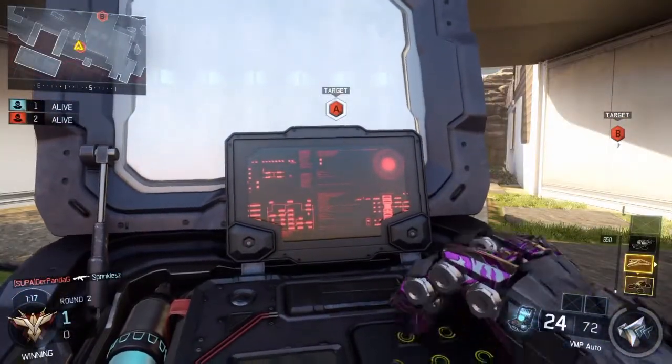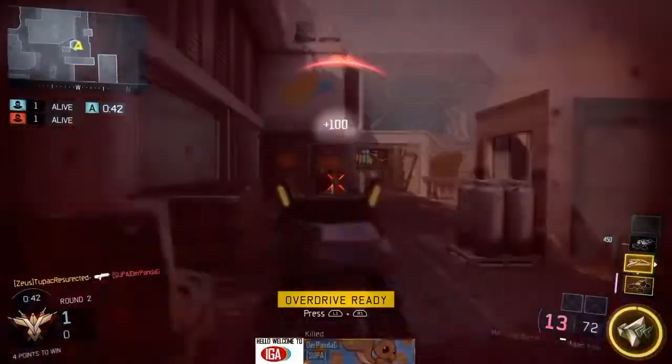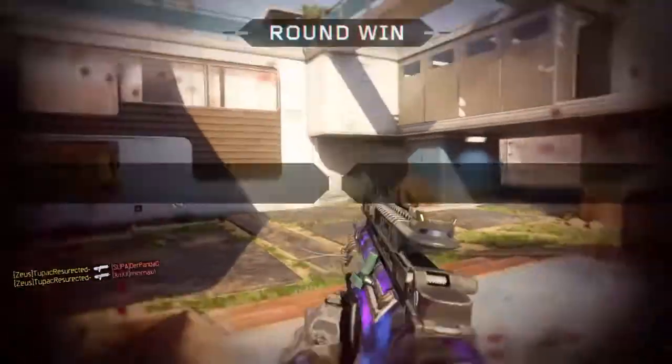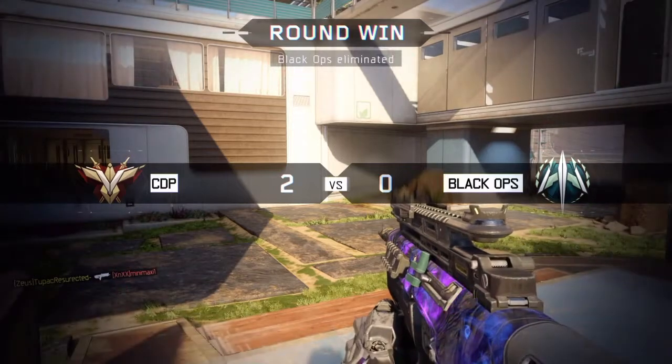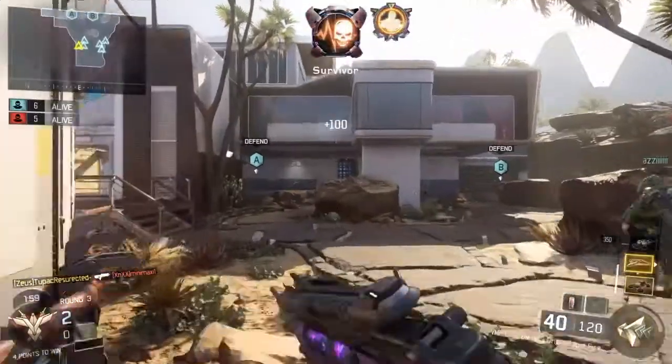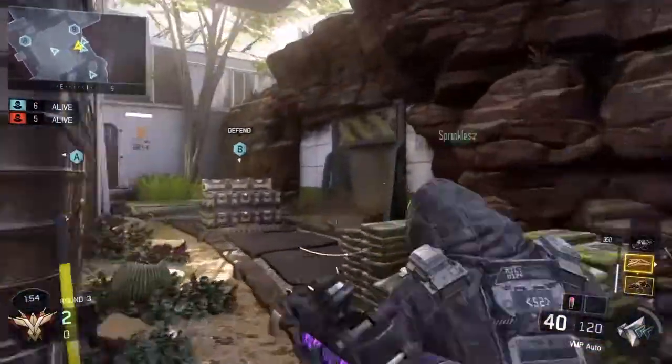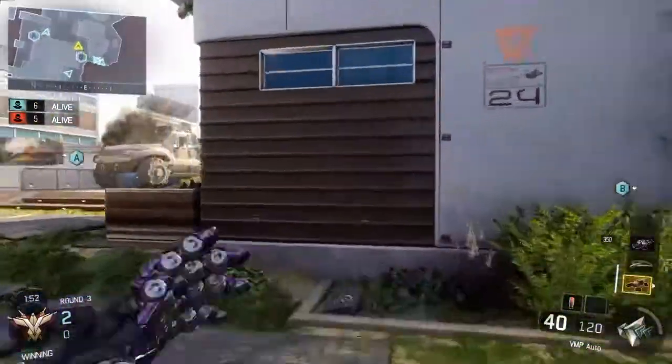Good work, teammate — cheers for the help. So I get one shot on bomb, I see the guy, activate my overdrive, absolutely drink the hell out of him, get behind him in a split second, and murder him. That was a good play, I have to say.